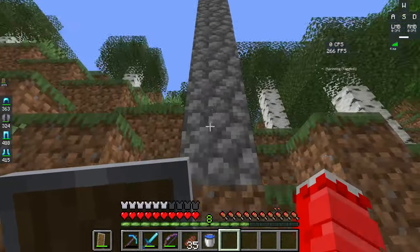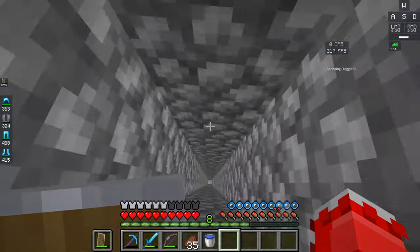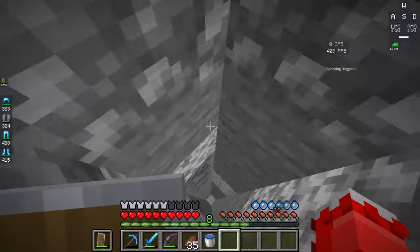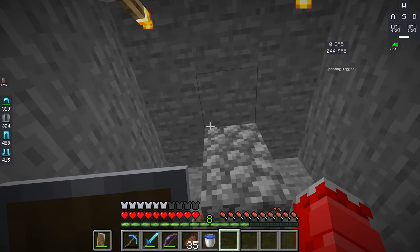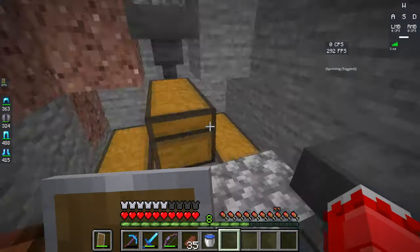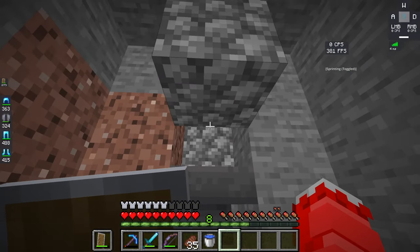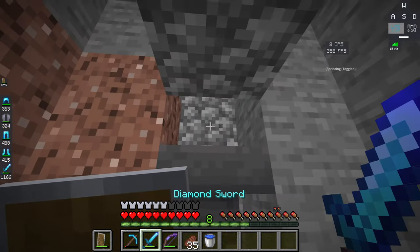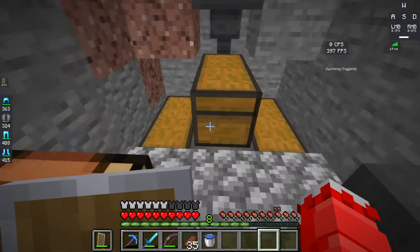As you can see, my friend has set one up here — that cobblestone pillar marks its location. You can look up how to build one on YouTube; it's not hard. Basically you make a spawning platform, then funnel the mobs so they drop down into a kill chamber, where you can kill them after AFK-ing to accumulate a large number of mobs.